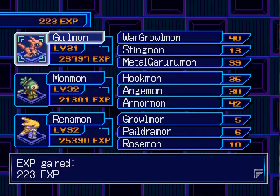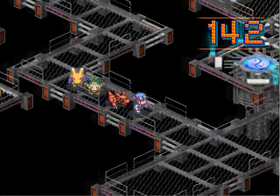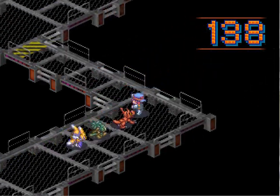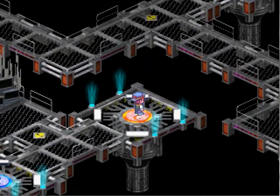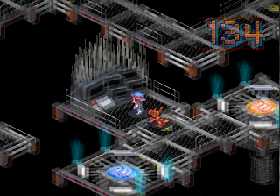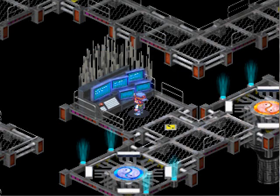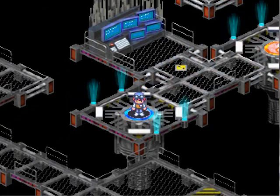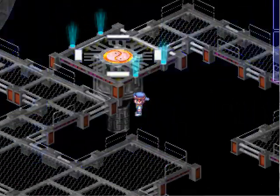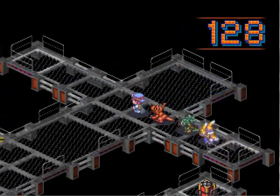Maybe it's these guys that drop a Crimson Cable — somebody does. It's actually the Metal Siegemon who dropped the Crimson Cable, and I got one. I can't remember what it does, but it's a decent accessory as far as I believe. We still got plenty of time left. And the box up here — two of them. Yeah, some of them are empty.